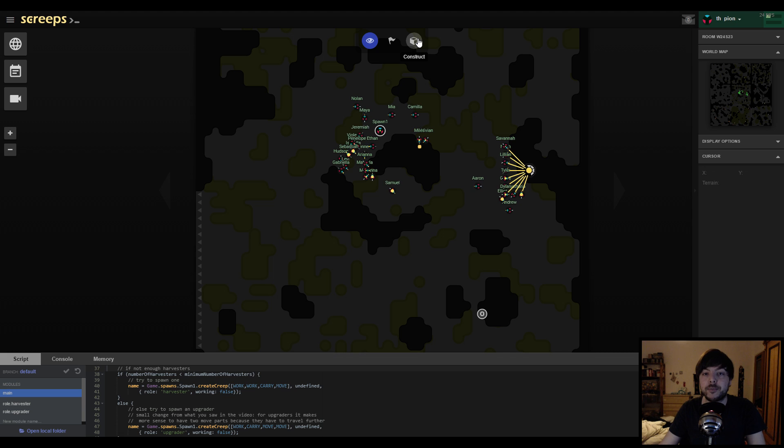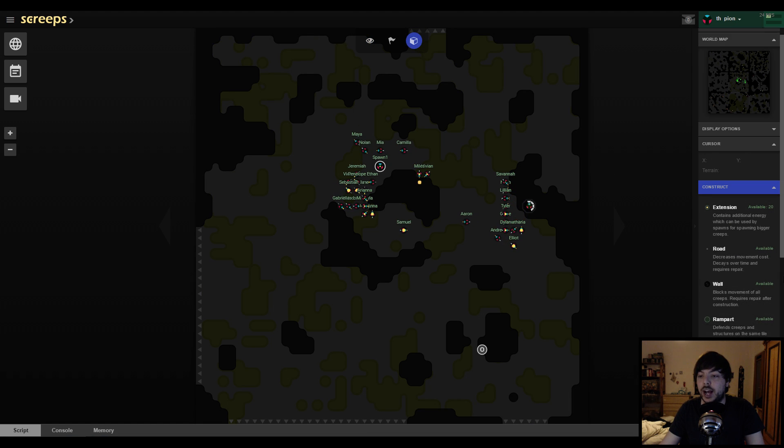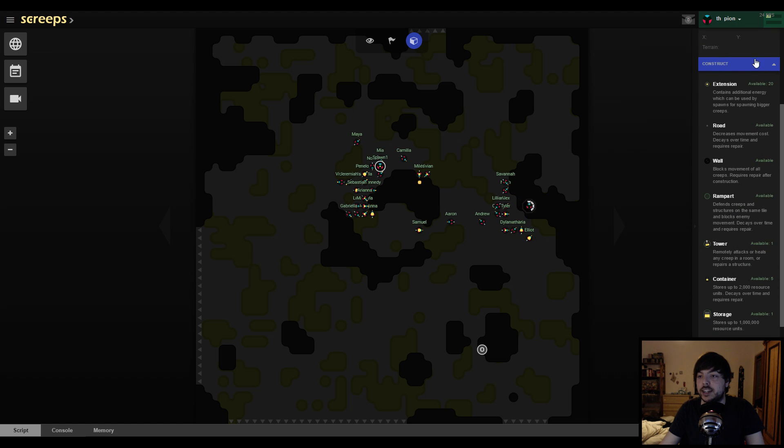To build a structure, you click on the construct button up here, and this will open up a list of constructions available to you. What is available depends on your controller level. Right now we have extensions — 20 extensions we can build — plus roads, walls, ramparts, one tower, five containers, and a storage. When we level up, we'll unlock more stuff and increase the number of extensions, towers, and so on.